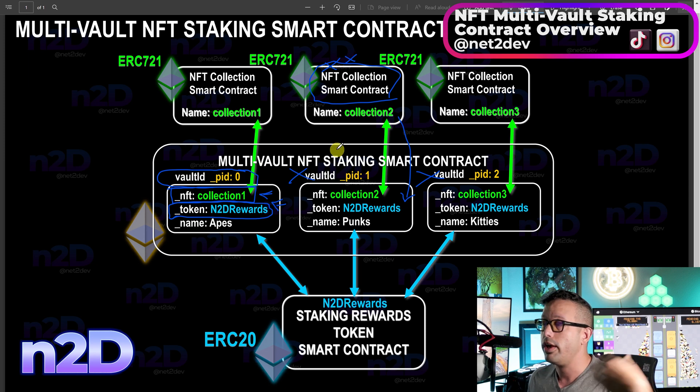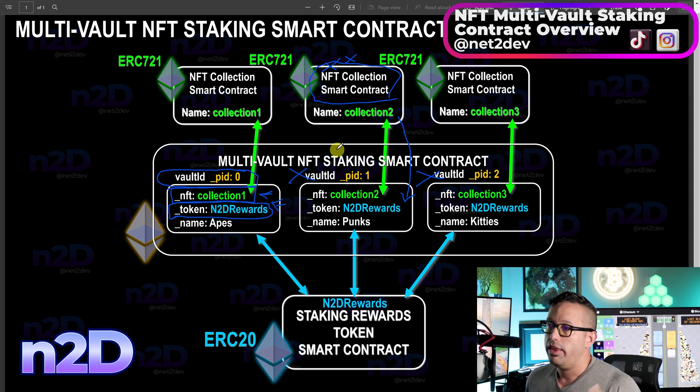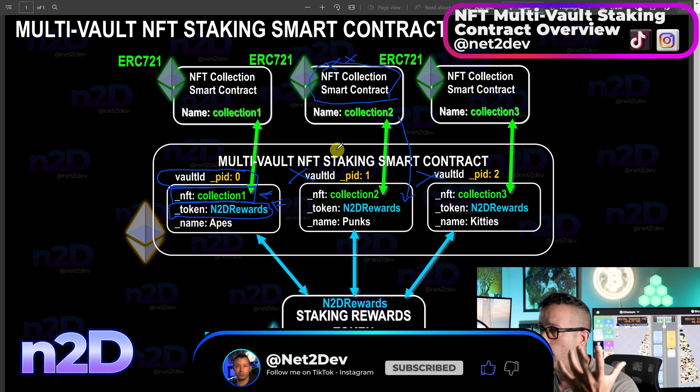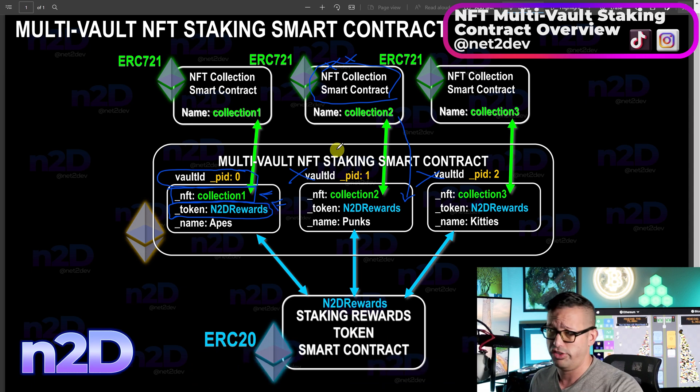Another benefit is on the Web3 UI front end. If you develop a staking pool front end so users can log in and stake their NFTs, with a multi-vault contract you don't need to create separate call objects in React.js per staking contract. You just have a single smart contract, use a loop to grab each vault, and make the same call — the only difference being the pool ID for the collection you want to create that staking dashboard for.